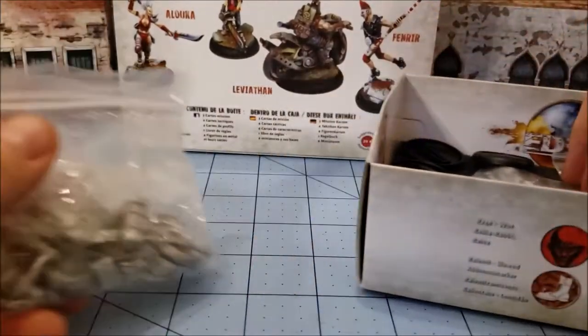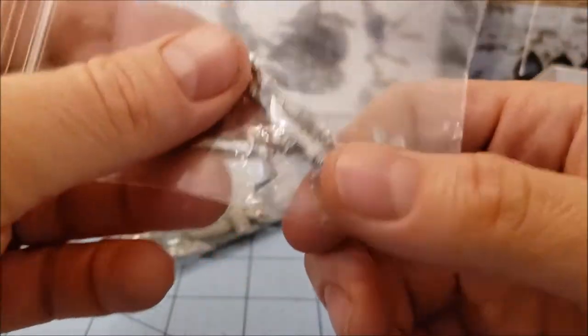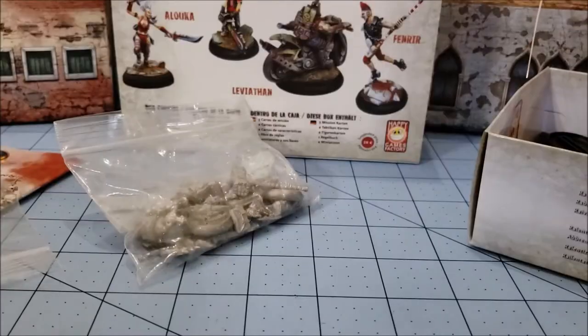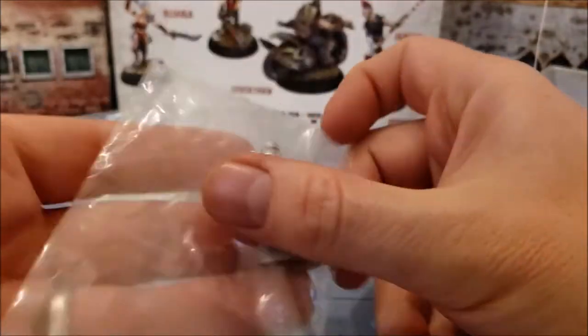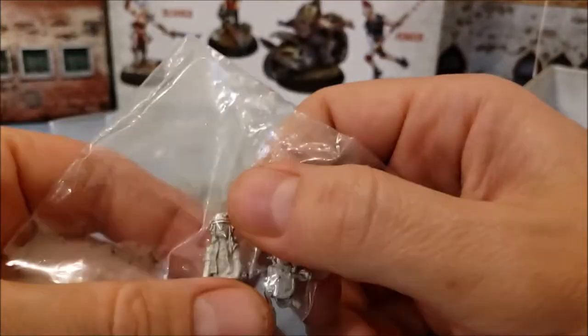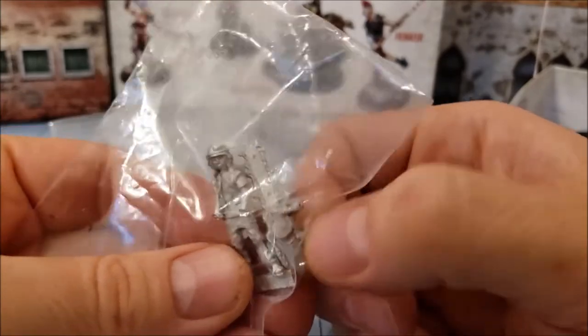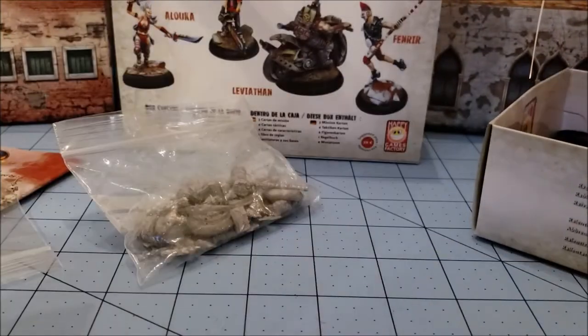So besides the rulebook — there's no assembly instructions, just to be clear — here is Aluka. We'll take a look at her parts in a sec. And here's Lamas. This poor kid has a crappy name. That's why he's got a chainsaw — he's getting tormented on the playground so often.